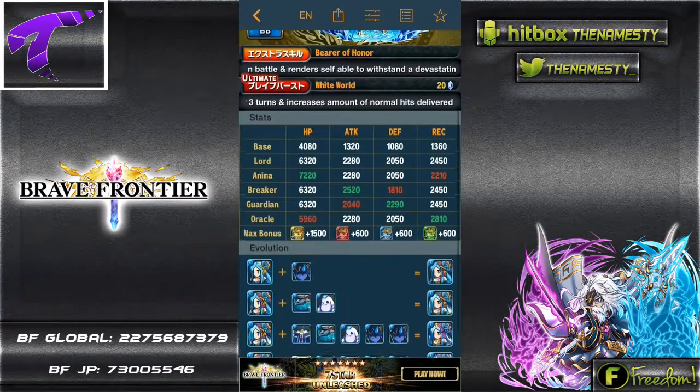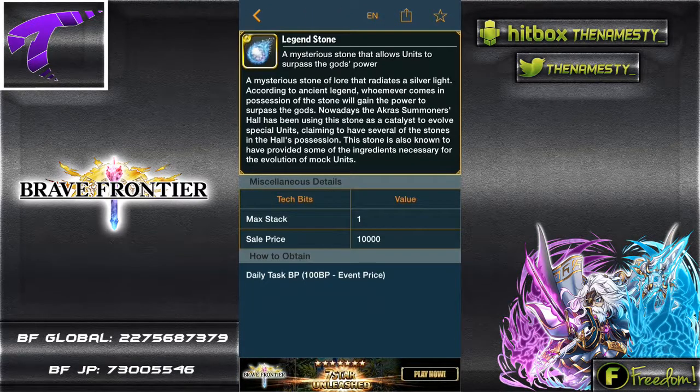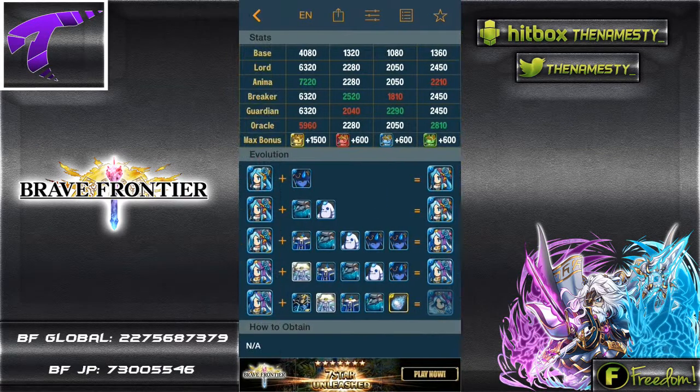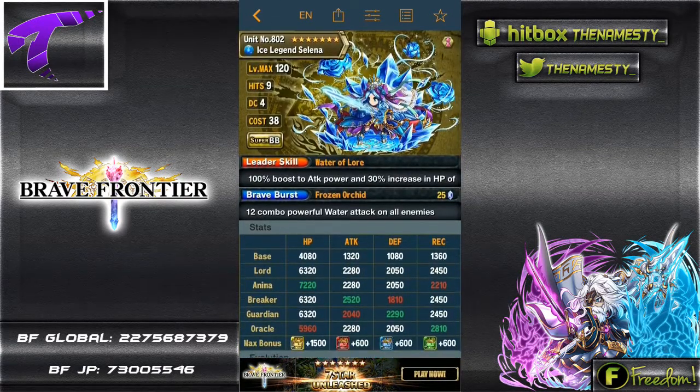For the evolution material, you need a Water Metal God, a Miracle Totem, a Water Totem, a Water Idol, and then your Legend Stone.